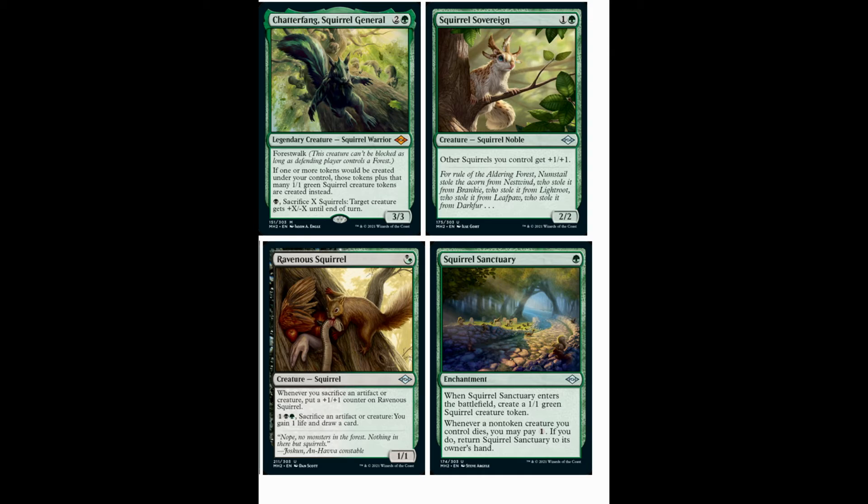It works with sacrificing Squirrels as well, but it's not a literal Parallel Lives because it actually gives us bodies — it doesn't give us replicas of whatever creature we would have made, unless of course we're making Squirrels. But in this deck we're certainly making Squirrels, so in this deck it literally is Parallel Lives slash Anointed Procession on our commander. That's really, really good and really powerful for what we're doing in our deck.